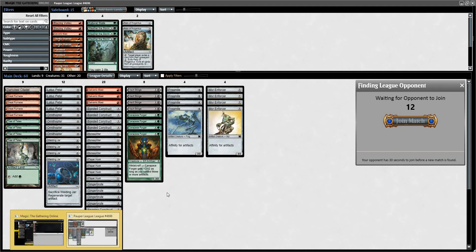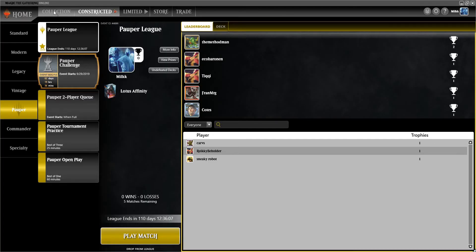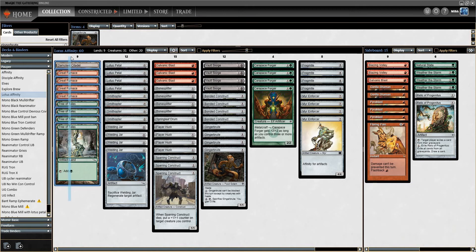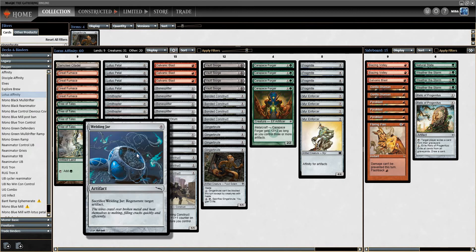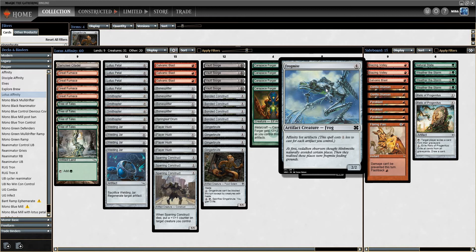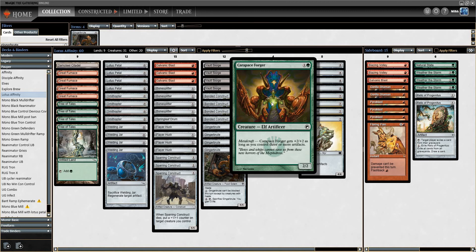Our match has started, but let me take you back to the decklist. So here's the deck — you only play 9 lands, all of which are Artifact lands, and then you play 12 things that cost 0. Lotus Petal is one of them, so it's another mana source. You play Ornithopter — a 0/2 Flying — Welding Jar, and then pretty much every single card in the deck costs 1, except for Carapace Forger, Frogmite, and Myr Enforcer. But since these have Affinity for Artifacts, you basically hope these cost 0 or maybe 1 mana.